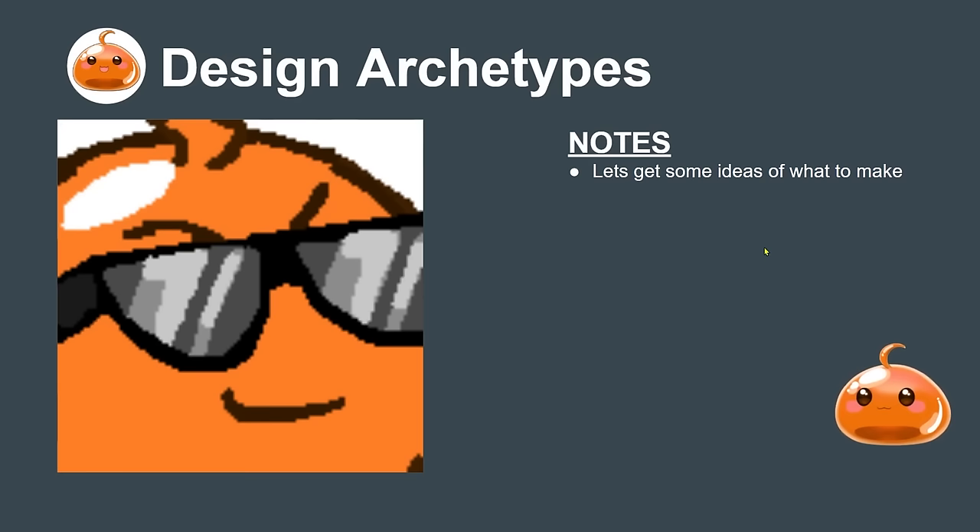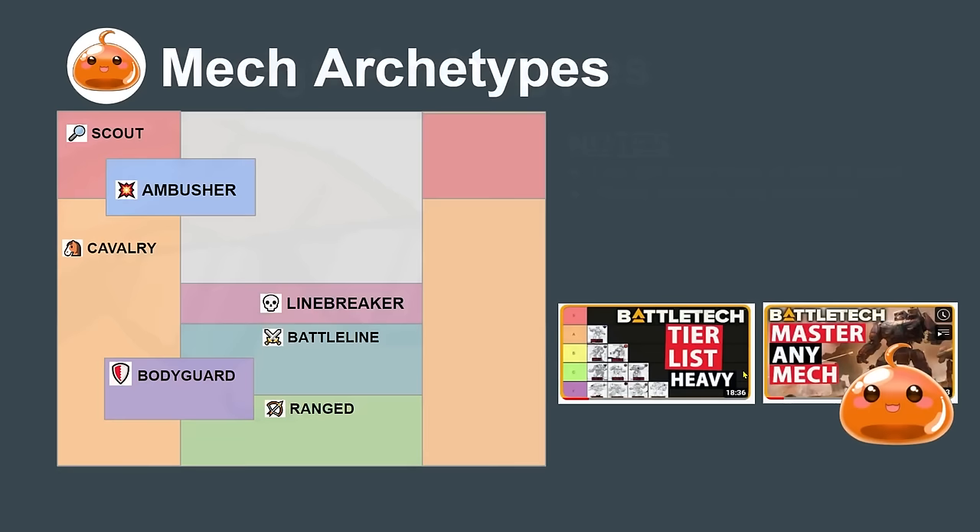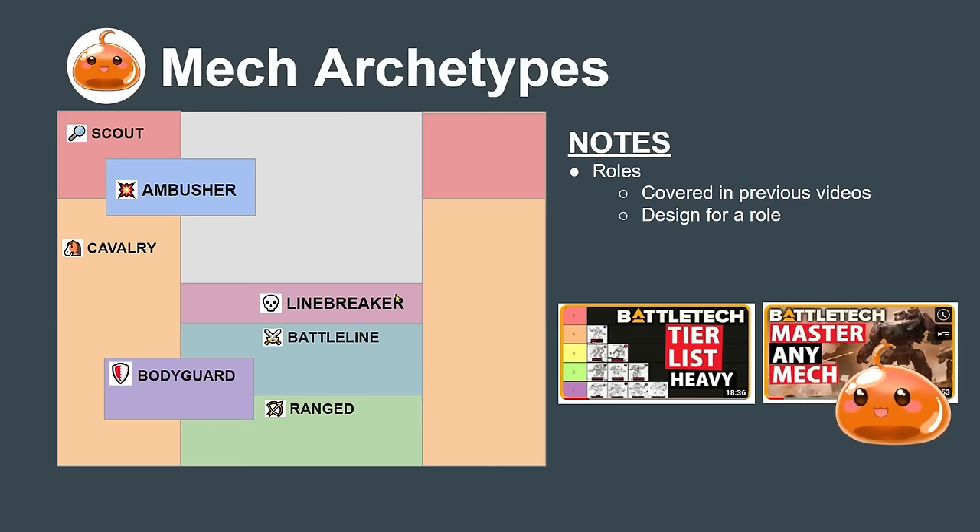Starting off with design archetypes — let's get a big-picture idea of what we want to make and what kind of mech we want to design. We'll look at patterns that are common and successful, and then base our own variant or design off of that. The first thing to look at is roles, which we've covered already. Additionally, there are a few themes that reoccur throughout BattleTech machines we can use as inspiration.